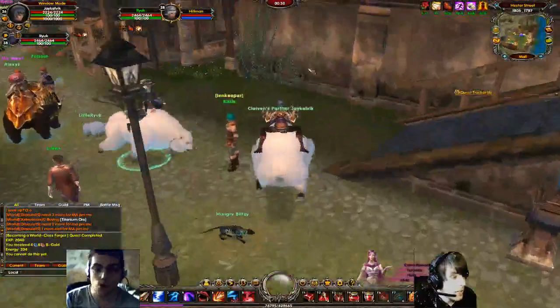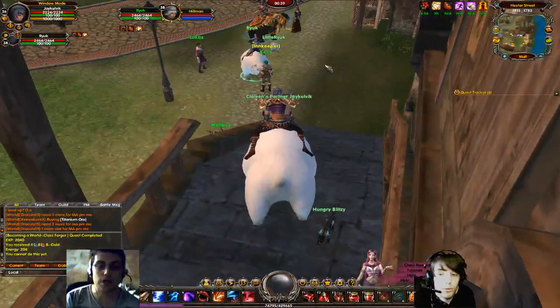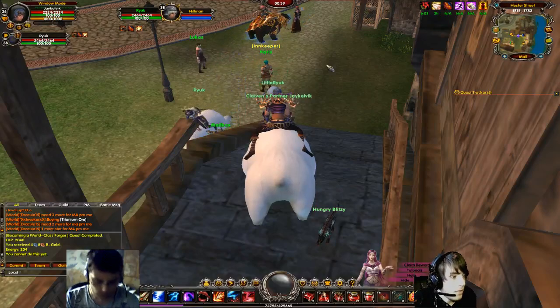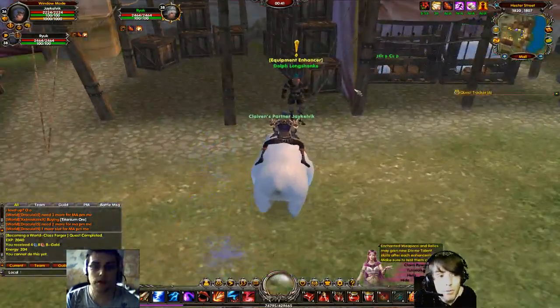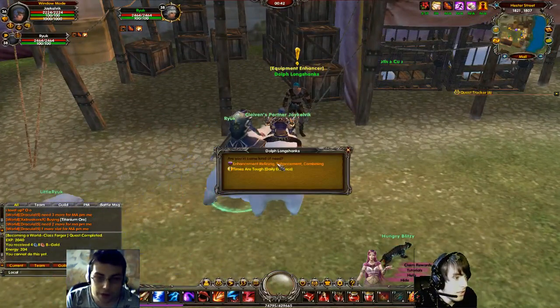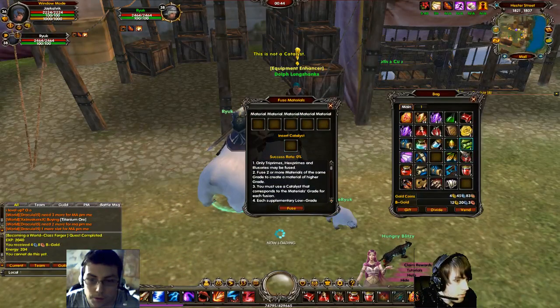This is the innkeeper, where you have a homing stone. You can set it here — it's like a hearthstone in WoW. Down here we have General Merchant, just a daily quest. And enhancement refining, combining — fuse weapon materials. I've got one of these things. Insert catalyst — that's one of the catalysts, isn't it?